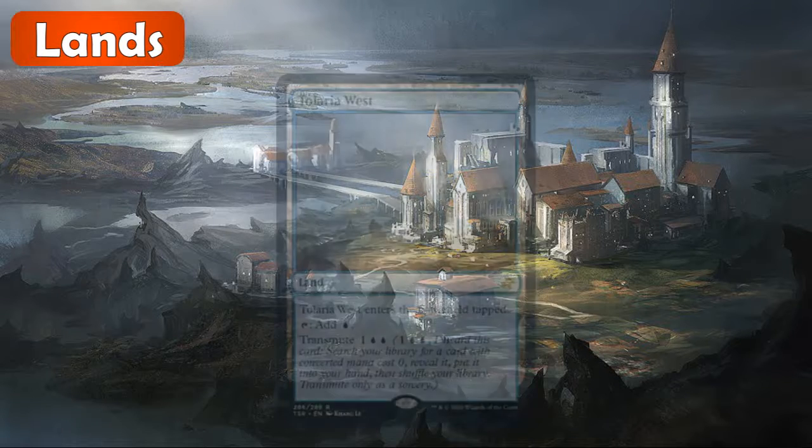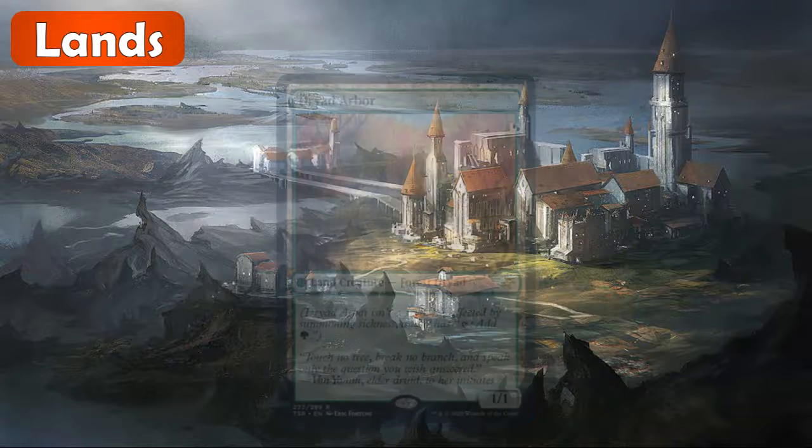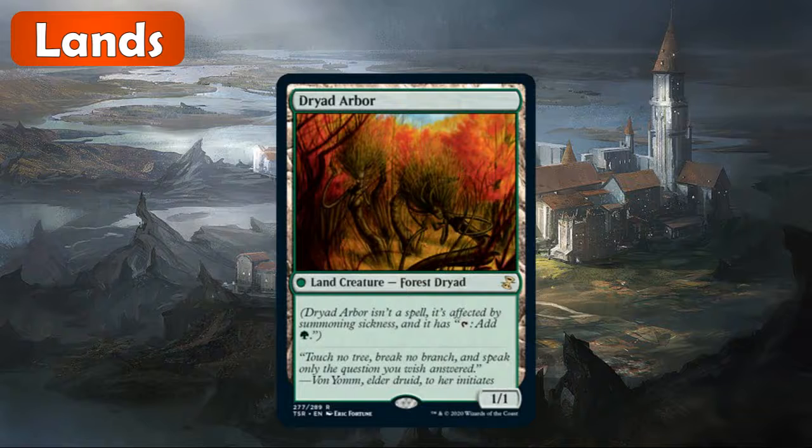Moving on to the lands. Tellaria West is the first one — this is about $5 or so, not a bad reprint at rare. It has transmute, so you can pay three and basically tutor up another zero-cost card, whether that be a land or a mana crypt or something like that. Dryad Arbor is also being reprinted at rare. This was originally printed as an uncommon, so some people are complaining that it got upshifted. But the card is around $10 right now, so a pretty valuable reprint even if they did decide to upshift it to rare.